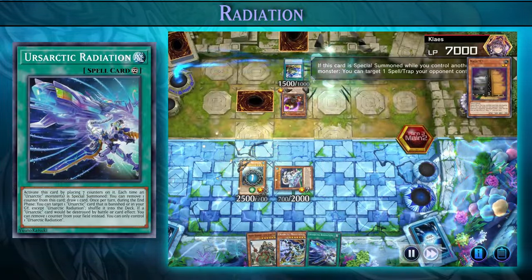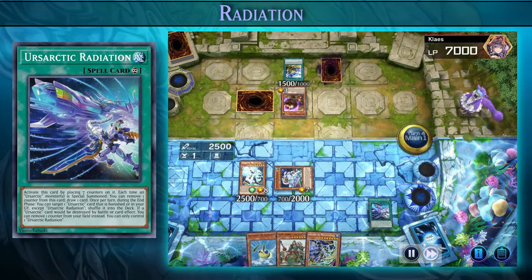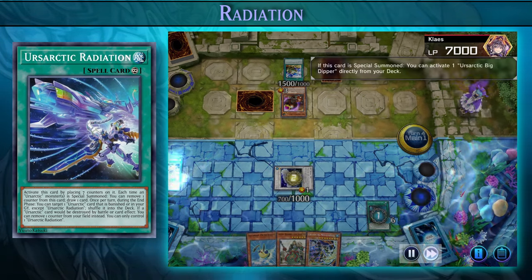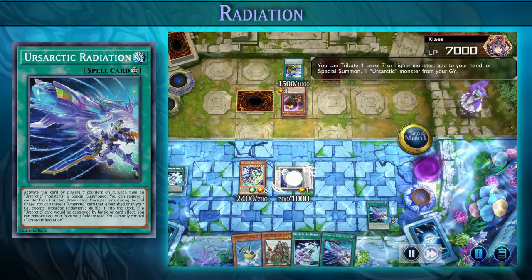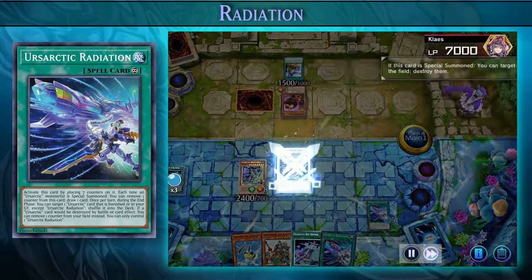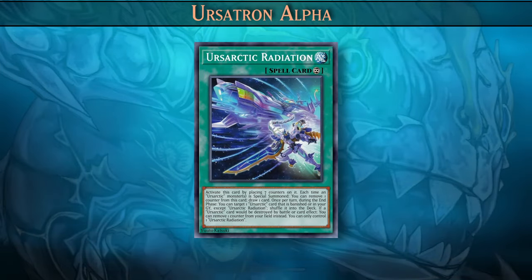Now let's talk about a very important card in this deck: Ursartic Radiation. On our turn we activate the continuous spell Ursartic Radiation, which lets us place seven counters on it. Every time we special summon an Ursartic monster from the hand or extra deck, we can draw a card. We use the field spell to tribute one monster in the graveyard and special summon an Ursartic monster, then draw a card. The Departure spell in the graveyard can also be used as a tribute to activate an Ursartic monster's effect. We then summon an extra deck Ursartic monster, draw a card with Radiation, and destroy two cards on the field with Grand Chariot. Ursartic Radiation really is the best card in this deck — it allows you to draw up to seven cards.